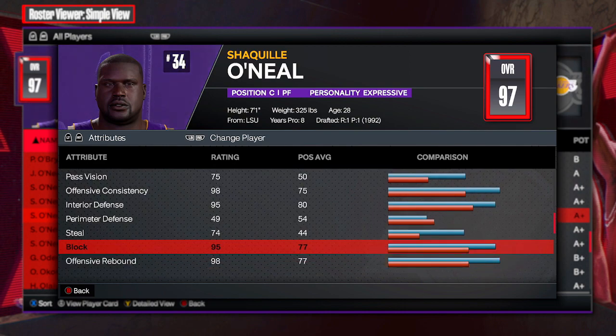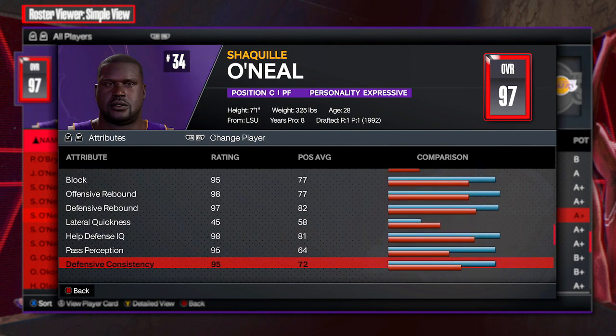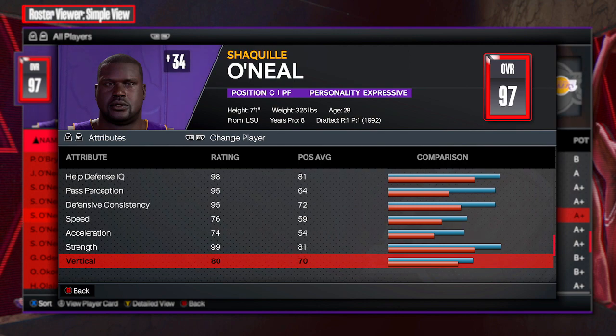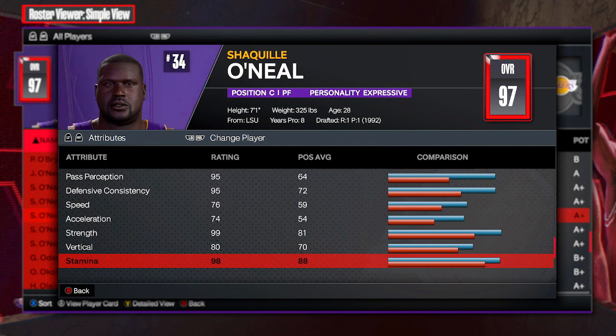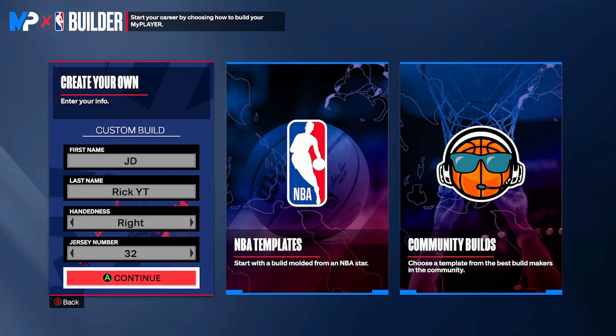That 97 post hook I was talking about — post control overall is 98. Moving to playmaking: 77 pass accuracy, 64 ball handle, and 42 speed with ball. We might not be able to get the ball handle quite as high on our build given the size, but we'll see what we can do. On defense: 95 interior, 49 perimeter, 74 steal, 95 block — really nice blocking ability. Solid rebounding, and in the physicals: speed and acceleration in the 70s, 99 strength, 80 vertical, 98 stamina.